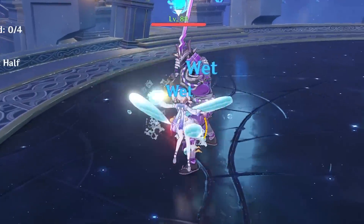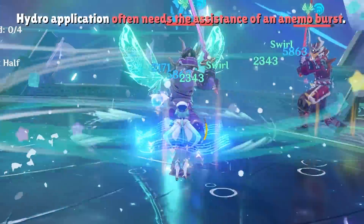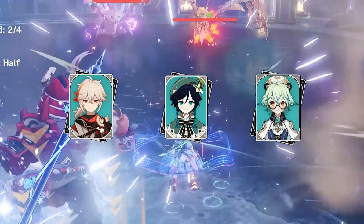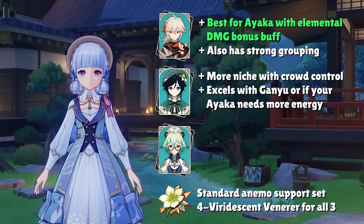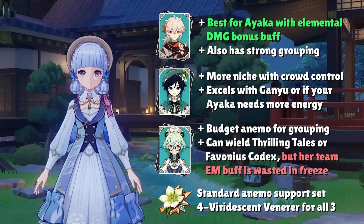If you want an offensive cryo option without Kokomi, Barbara can hold the Thrilling Tales catalyst as a budget Kokomi, though her hydro application is awkward and may require a hydro-infused Kazuha, Venti, or Sucrose burst. In the Anemo slot, Kazuha's elemental damage buffing and strong grouping makes him the strongest overall option. Venti is more niche — his value falls off against enemies that can't be pulled by his burst, but he excels when paired with Ganyu or if Ayaka has poor energy generation. Sucrose is the budget Anemo option, able to group enemies with her burst and hold either Thrilling Tales to buff Ayaka or Favonius Codex to provide energy.